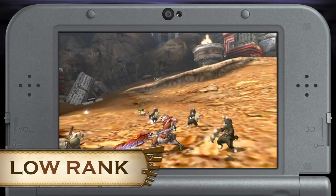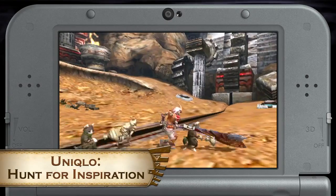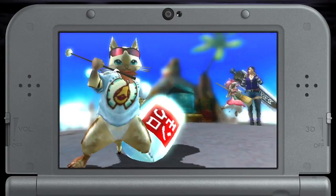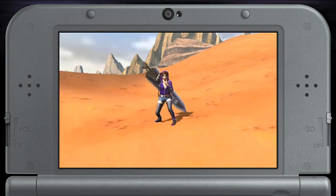On the low rank front, we have a pretty easy quest in the arena: Uniqlo Hunt for Inspiration. The goal is to just clear out a bunch of felines and mellons. Once you do that, you can make some casual wear for your palico. We also have some stylish Uniqlo gear for you hunters too.